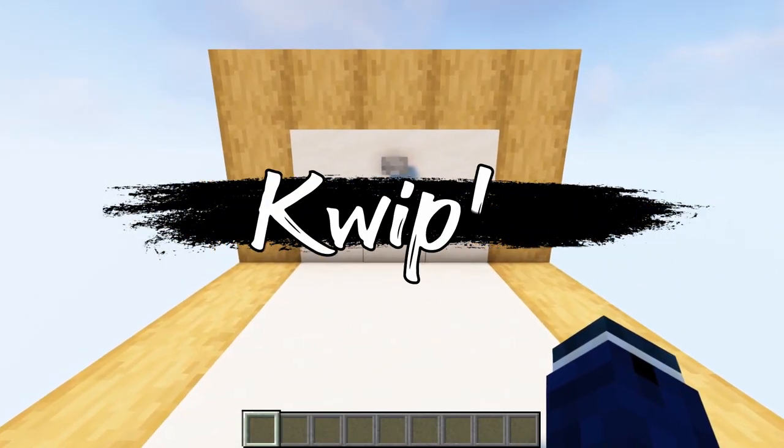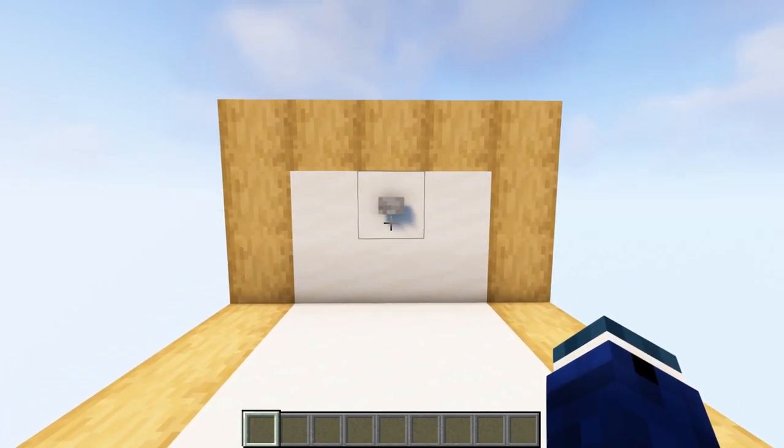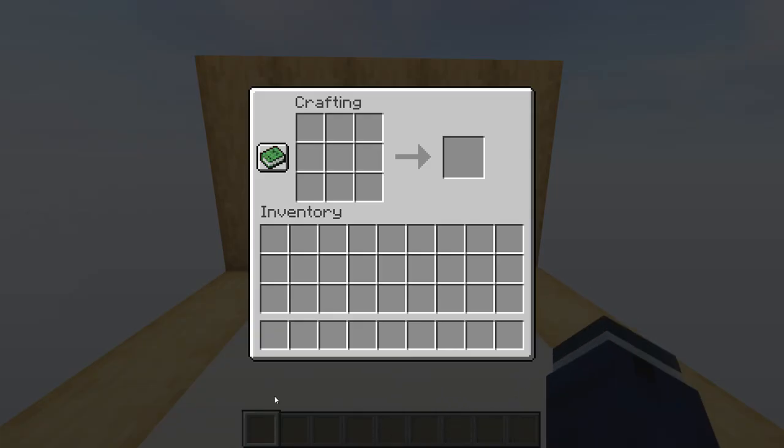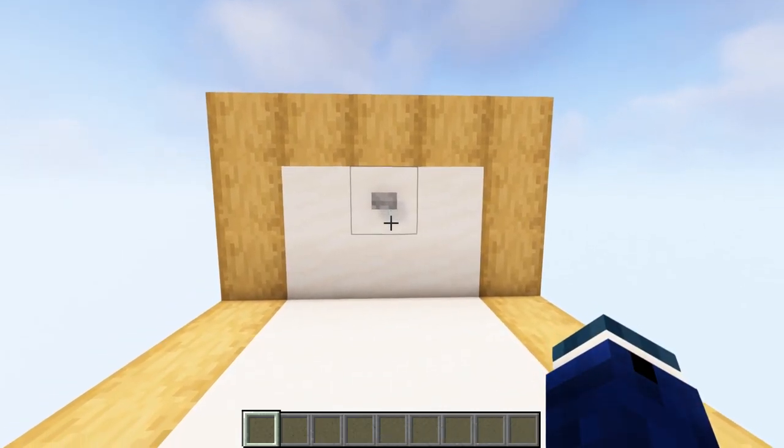Today I have something cool to add to your Minecraft base. This is an instant crafting table. When you press this button right here, a crafting table appears instantly. You can use it like normal. When you press the button again, it'll disappear.